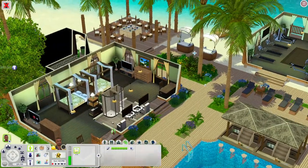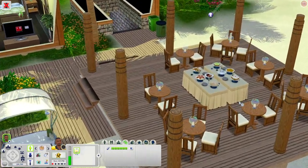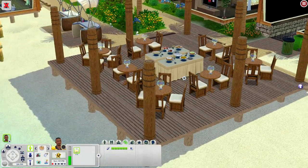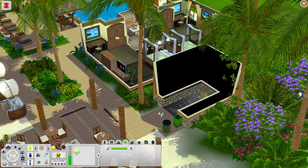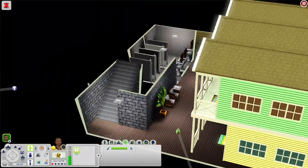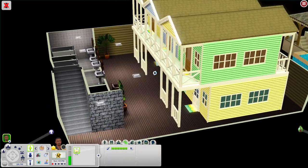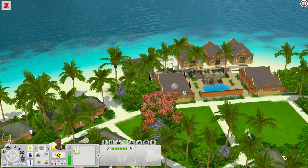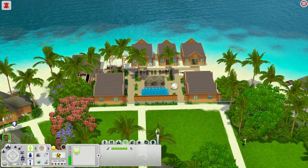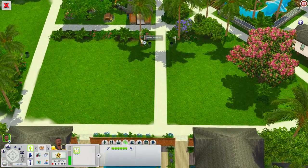Over here you have more rooms similar to the ones we already saw, and then there are food stands and a little buffet area which is really cool — your sims can come over and eat and hang out, there's a lot of good food on display. Downstairs you have rabbit hole rooms where sims can go to sleep, some bathrooms, and a little place to sit.